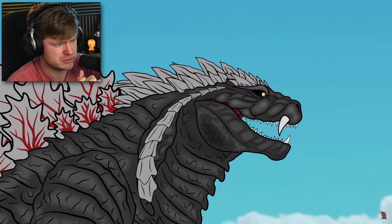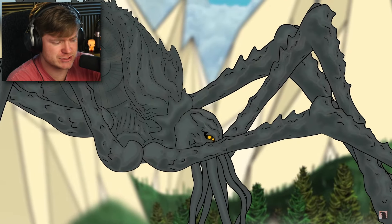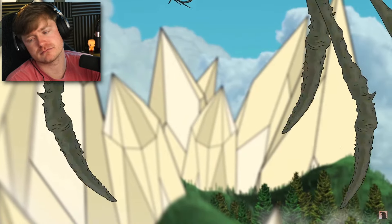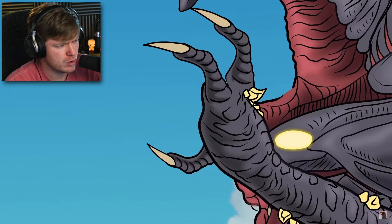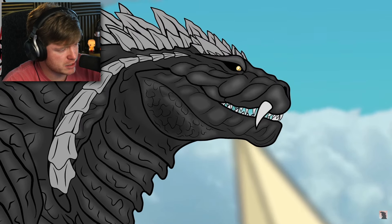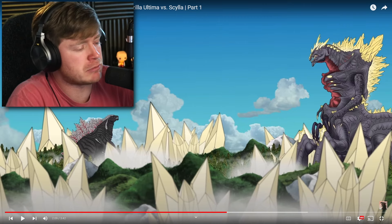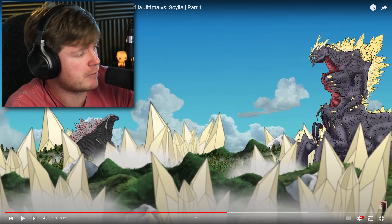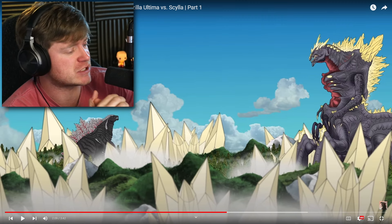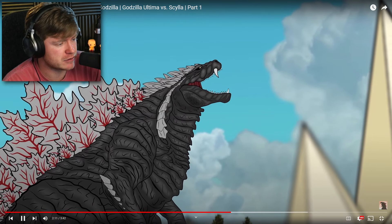Shin Space Godzilla — what was that move? The Space Godzilla thing with the spikes. He's like, 'Nah, I don't want nothing to do with this.' I forgot he could just pick people up like that. Look at the size difference right now — if I'm Godzilla Ultima, I'm out of there. When I saw what happened to Sella, look at the pure size of Shin Space Godzilla. They don't even compare. I would 100% say that Shin Space Godzilla is gonna win this fight.